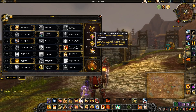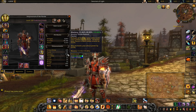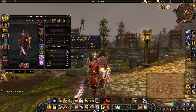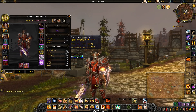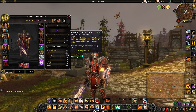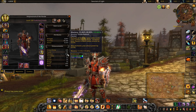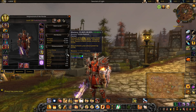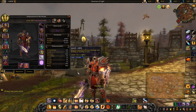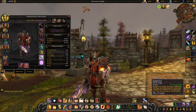For stats we're going Mastery first, then Haste, then Versatility, then Critical Strike. Mastery increases our attack power by a good chunk, which increases both our damage and healing — just making us stronger overall. Haste is very effective right now and reduces the cooldown of key abilities including Hand of the Protector and Judgment, which is very important.